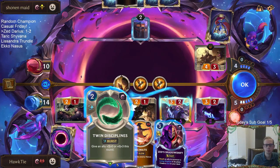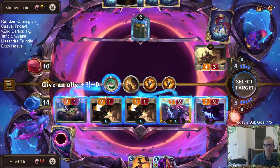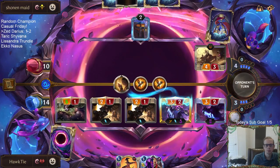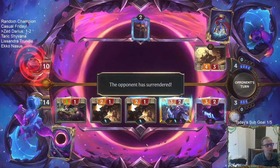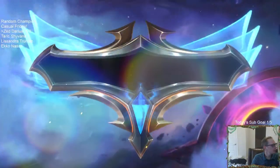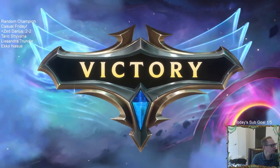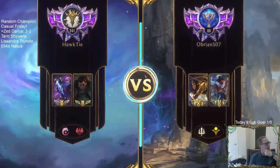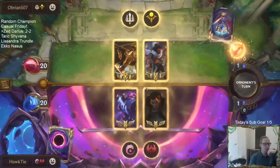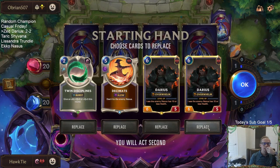This puts them to two. No Lifesteal Barrier! As long as our opponent doesn't heal for 11-plus Nexus Health, we win. We're undefeated when that doesn't happen. I think you always lose more LP on losses than you gain on wins in general.